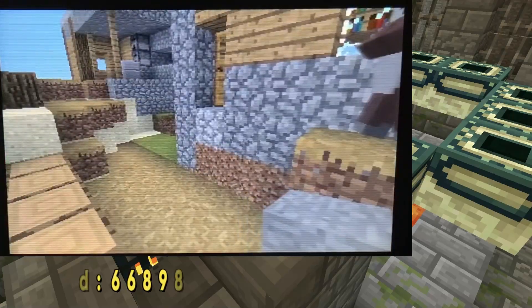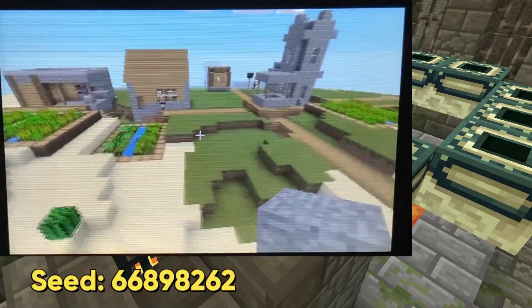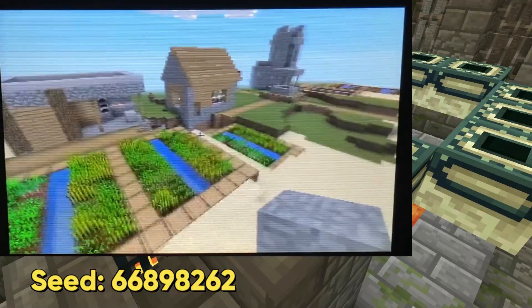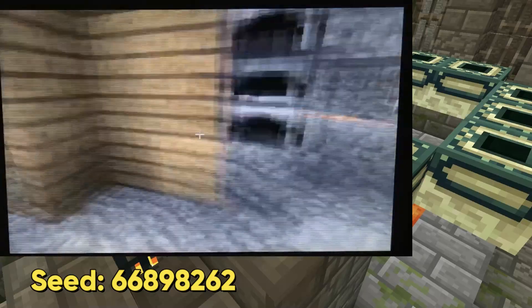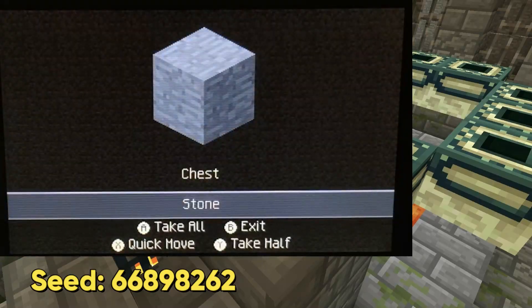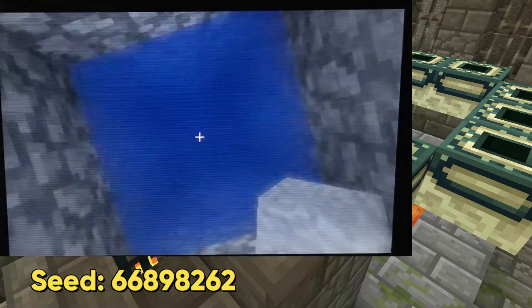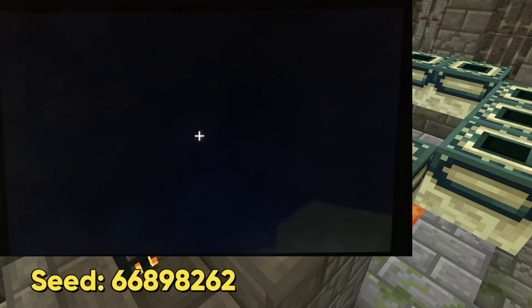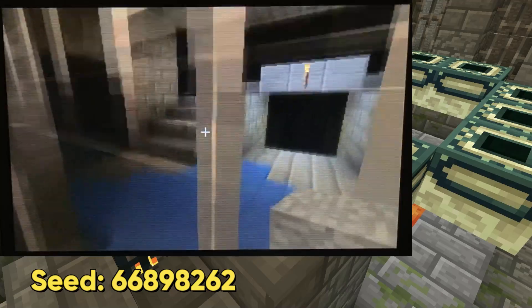Last but not least, this is by far the best seed in Minecraft New Nintendo 3DS Edition so far. Not only do you spawn directly in a large village with a blacksmith, the blacksmith also has two diamonds inside the chest — a great start to this world. And right beneath that village, there is a stronghold already beneath spawn. That's right, a stronghold right at spawn, beneath the village, underneath the well.